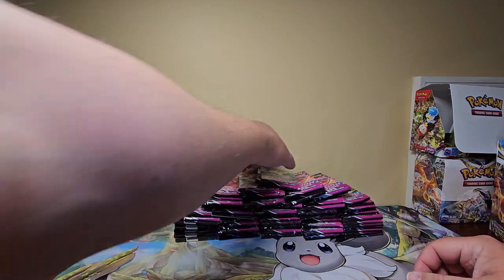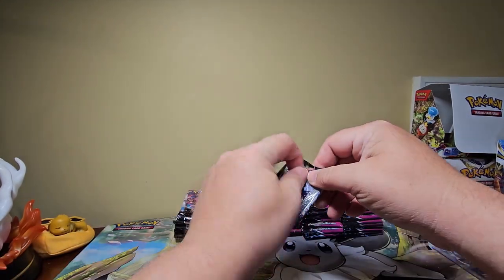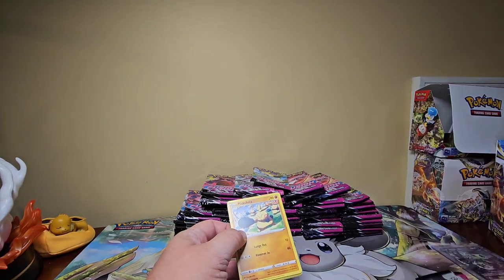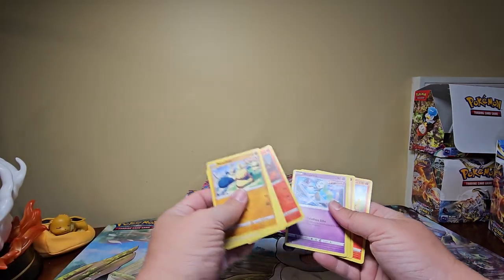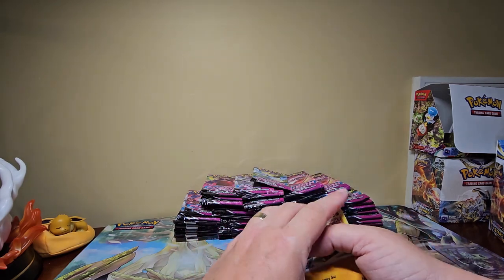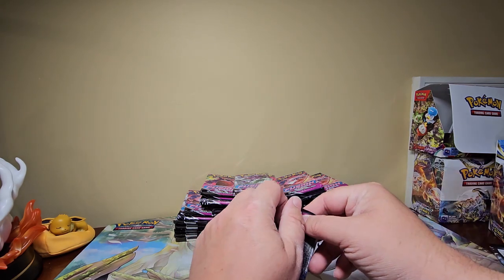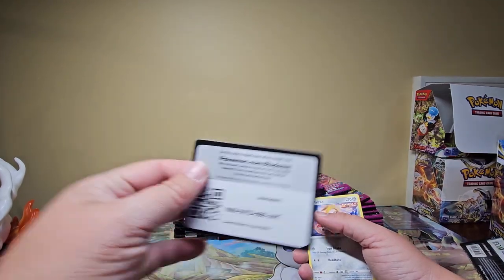The reason I'm sitting on this much Fusion Strike is because of the Vault Squad - they have a Discord and they drop new deals that pop up on the internet. An ETB normally at Walmart is $44. A notification popped up saying Best Buy is selling Fusion Strike ETBs for about $15 a piece, with eight packs of cards in each. I bought 10 boxes - it was midnight, my brain wasn't working. $150-$160 after taxes. Not a bad option. Definitely should have bought more.